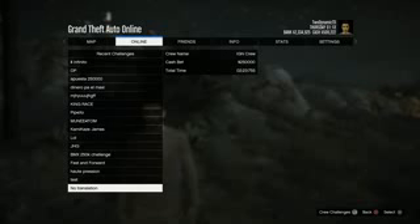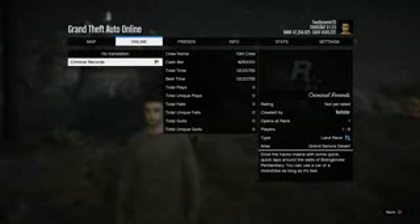The one you want to choose — because it's the easiest and quickest — is on Criminal Records. It's known as No Translation. Another thing I did forget to mention is that you do need to have at least $250,000 to actually make this money quickly, so you already need some money which is $250,000.